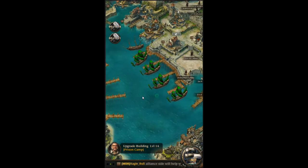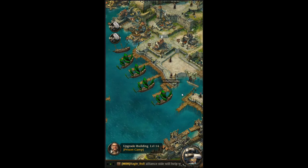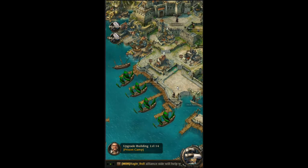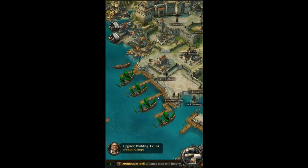So when you start playing the game you are going to be in this view right here. You're going to have to do some of the tutorial stuff, and that's up to about level 2 before you can actually do a little bit of the free roam stuff. You'll go through a tutorial that shows you how to put down some buildings and other unique things that are part of the game.